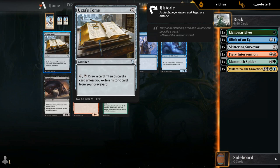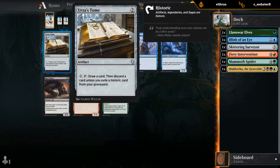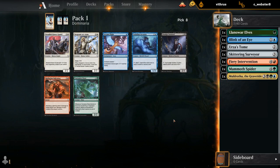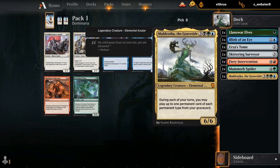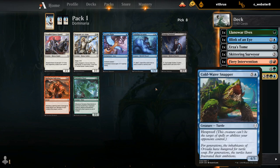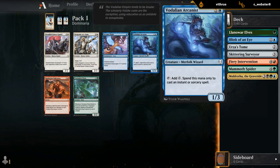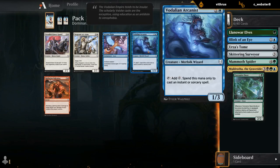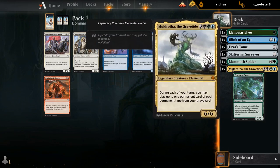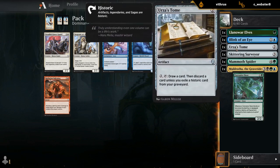Ursula's Tome is interesting — it can also help us fuel the graveyard and make use of extra historic cards in the graveyard. It's an artifact we can get back from the graveyard if it happens to be there. I'll try the Tome. Passed up on a lot of these Arcanists so far. Arcane Flight is an enchantment we could get back from the graveyard too, but without a couple Coldwater Snappers I'm not really interested. Did pick up that Blink of an Eye, and if we're going to be base blue a little bit more, the Arcanist could be fine. I'll take an Arcanist.